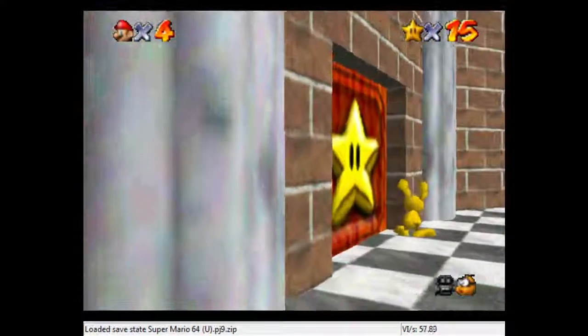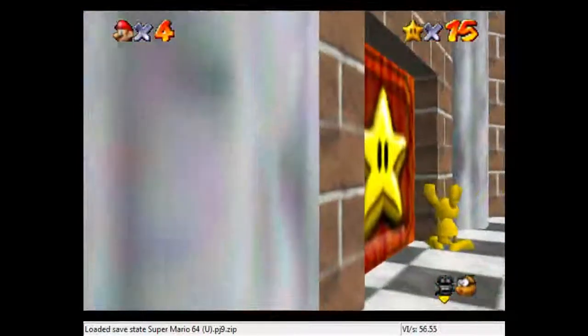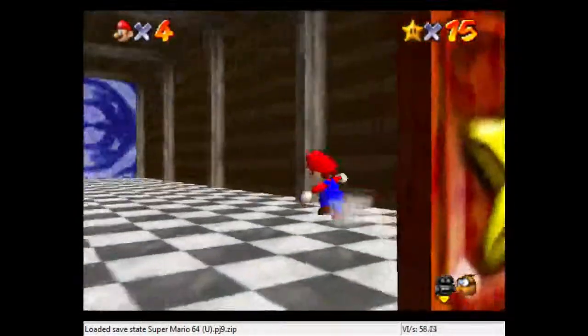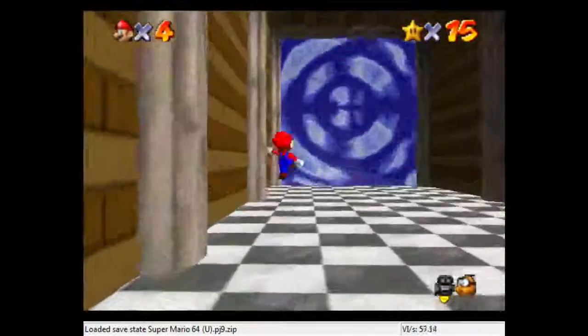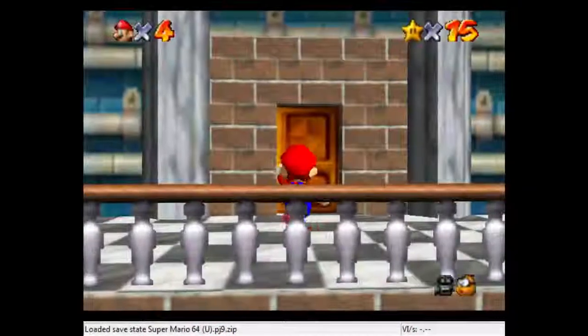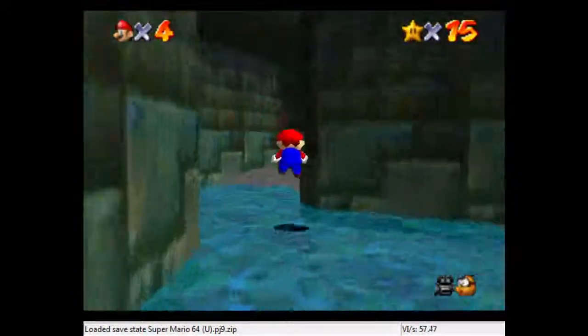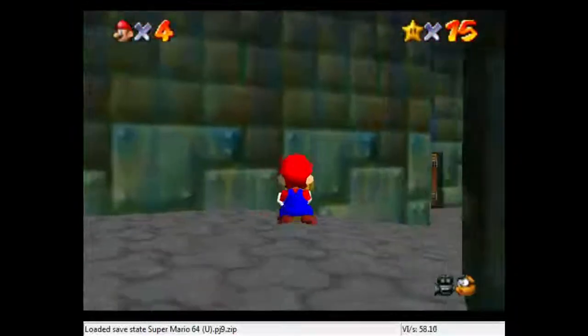And from here, we crouch. We want to push A to backflip so that we don't get the text. Then all we've got to do is go to the level. So that's how to do it. Let's go over some of the things that you need to be worried about involving this clip.